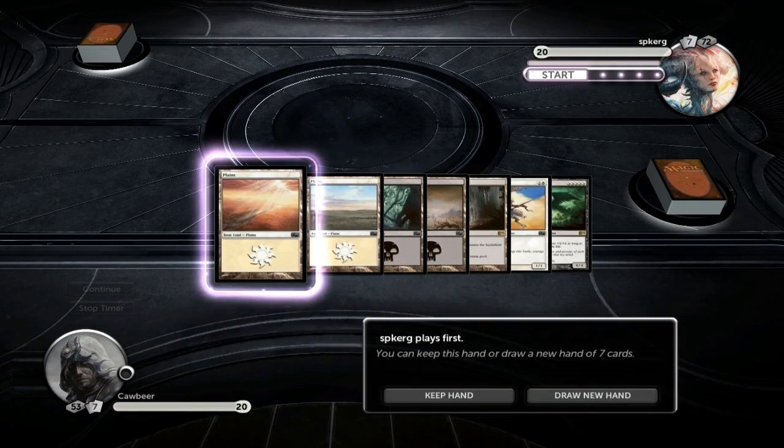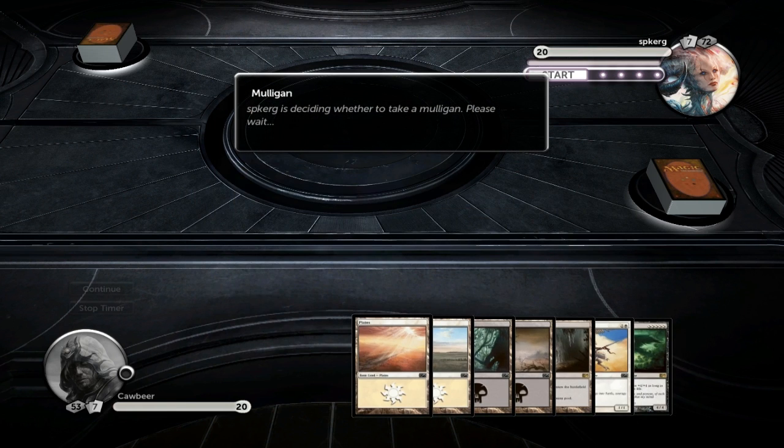Hey guys, KoobirTV, running Exalted. We'll keep that hand - loads of mana, only one creature we can play earlier on, but we'll keep it. My opponent is running 79 cards, so that's always an advantage for me, hopefully.